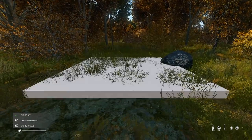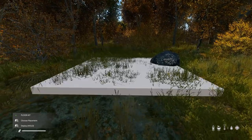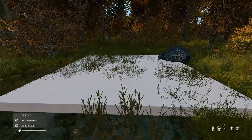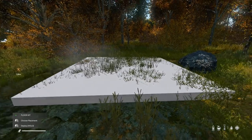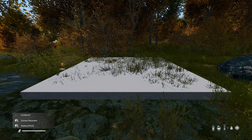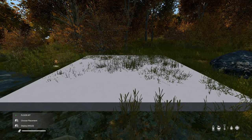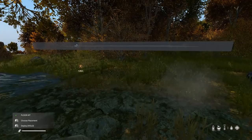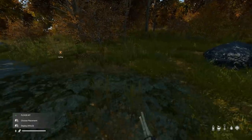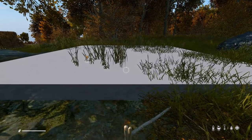We've got our floor kit and we can place it. We get a transparent skeleton showing where the base will go. You can place this pretty much anywhere. On our server we've set a rule of no building in military areas — like northwest or Stary tents — because it makes it unfair for people who want to loot there. Other than that, you can build almost anywhere. Let's place this foundation right here — press and hold left click.